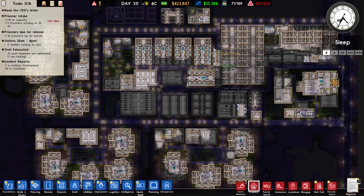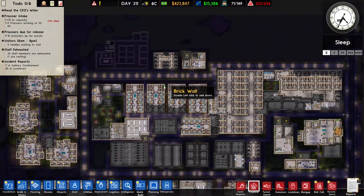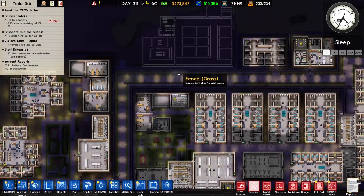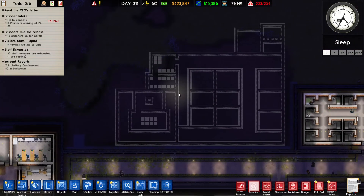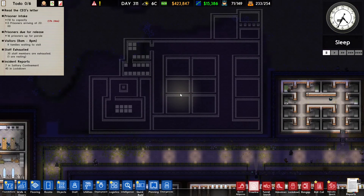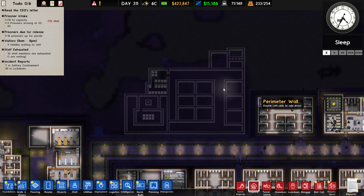Hello, welcome back to Prison Architect. Previous episode we did a bunch of small tasks and those are done. Now we can add some new stuff to our prison again, and what I want to do is add a death row area — the death row section.